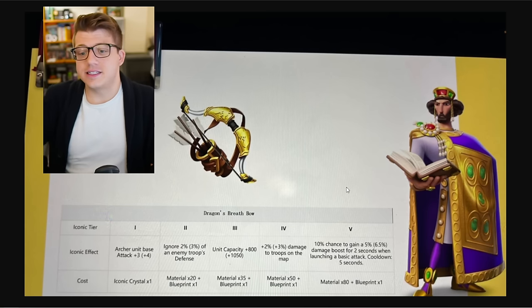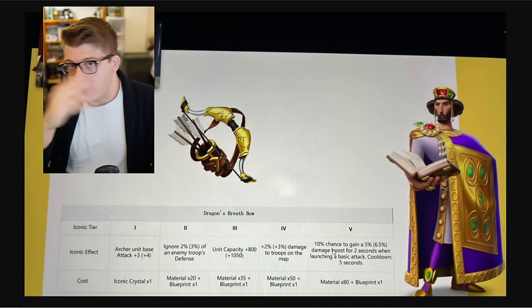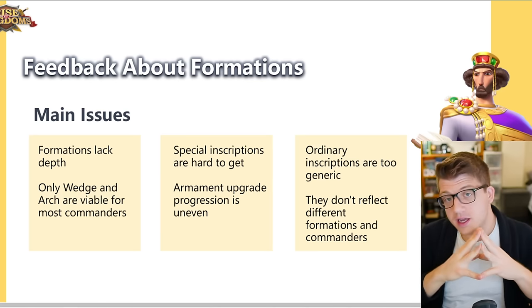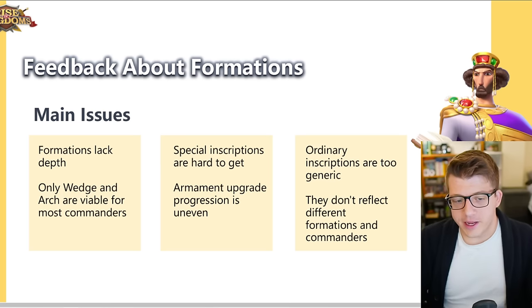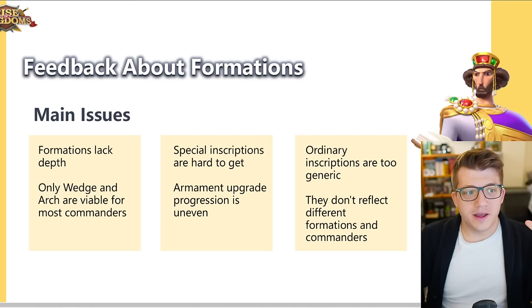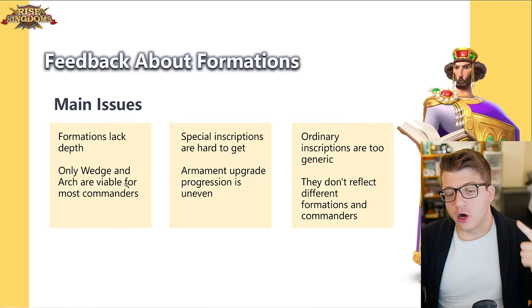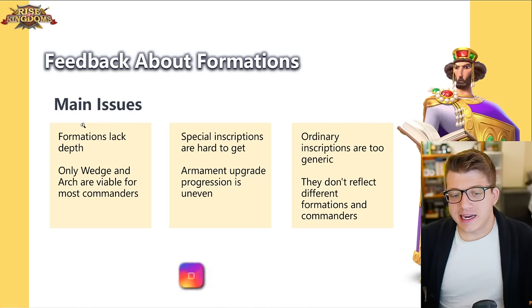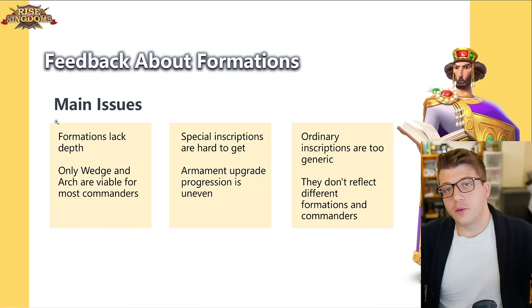If you're going to add a whole second system that requires the same materials and upgrade cost as the refinement system which is already in the game — that's just my two cents. You can let me know what you think about the iconic tiers in the comment section below. But the primary focus of this video is feedback about formations. So here are the main issues as outlined by the developers. First, they say formations lack depth and only wedge and arch are viable for most commanders. This first piece of feedback — formations lack depth — this is the first piece of feedback I ever gave for the formation system when it was first revealed.